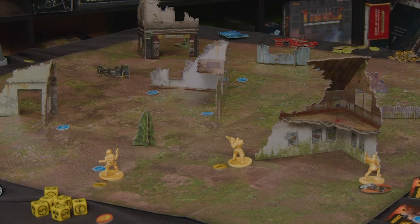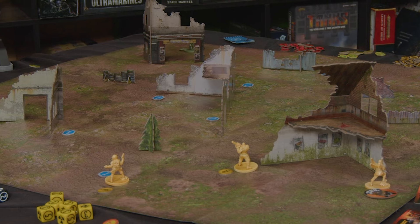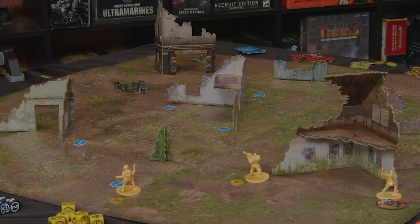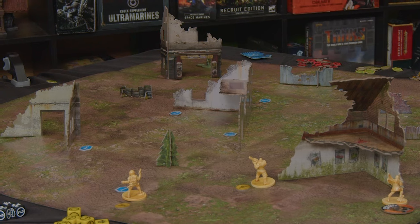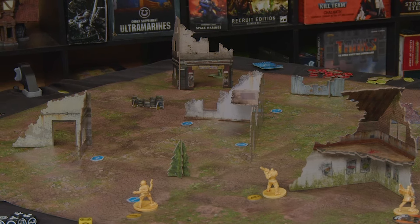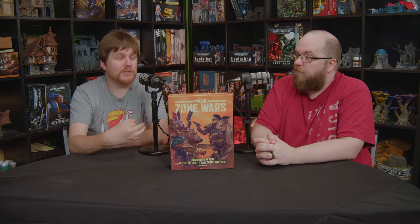The box also comes with cardboard terrain, which is fine — it wasn't a lot, but great for a starter box, very easily assembled and disassembled. It also came with a paper mat, three by three. It's what it is; you'd probably want to upgrade later to a nicer setup.